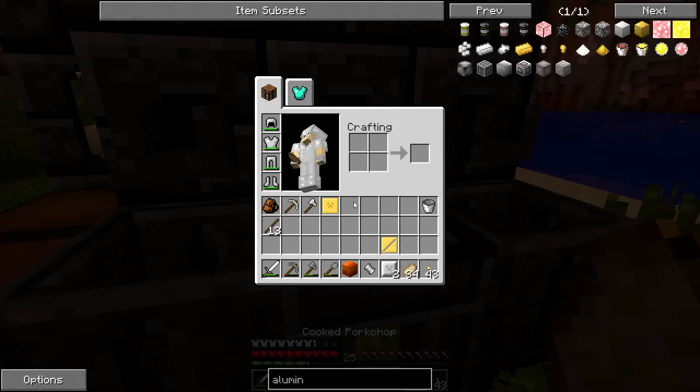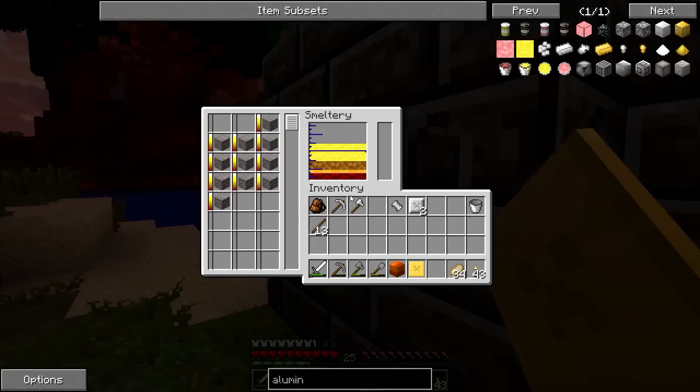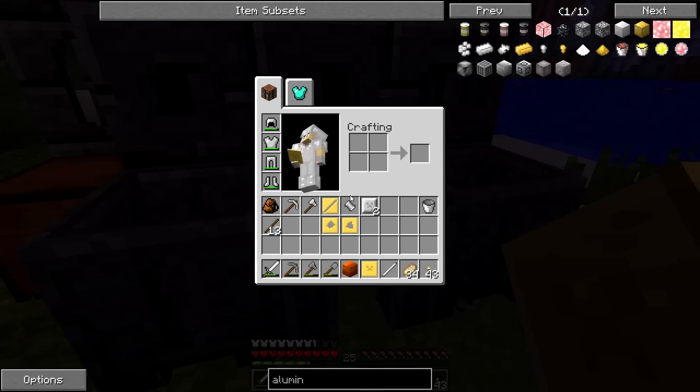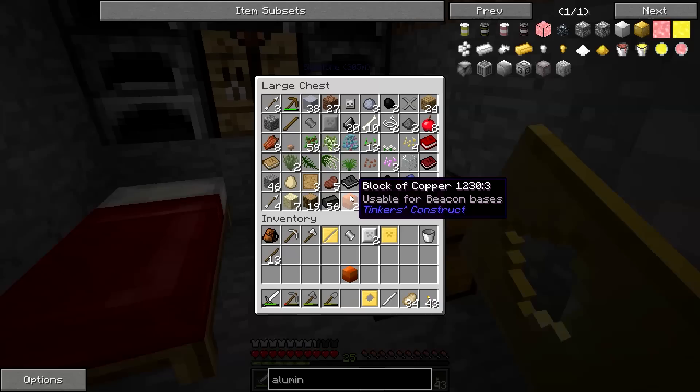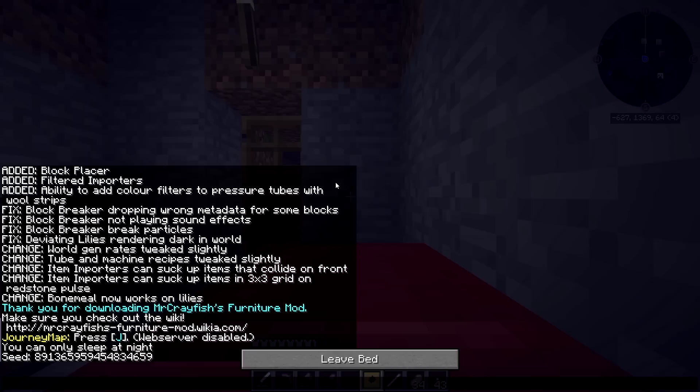We also need the tough rod. We should probably go ahead and get these ones ready because I'm going to want to make these parts out of iron as well. And then the rest, if I need to, I'll make the rest out of bronze. That should get the job done. And it is night, so let's sleep before a creeper comes and blows up our progress or something. That would be rather annoying.